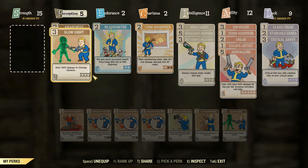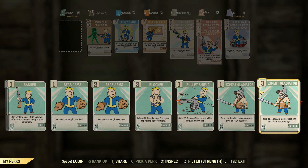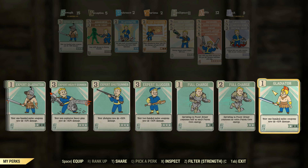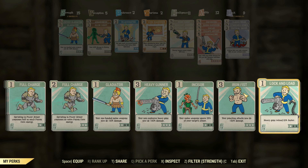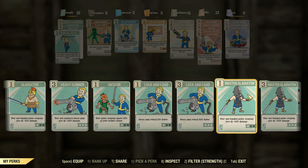What am I talking about? I'm talking about how you can get extra damage out of this not only from the unarmed perks from Iron Fist - you can actually chuck on Gladiator to get yourself even more damage. So yeah, this thing is very, very broken right now.